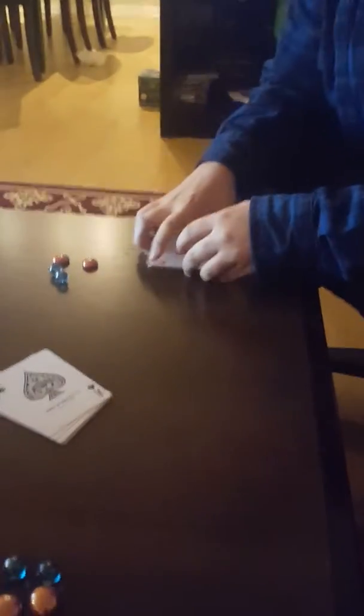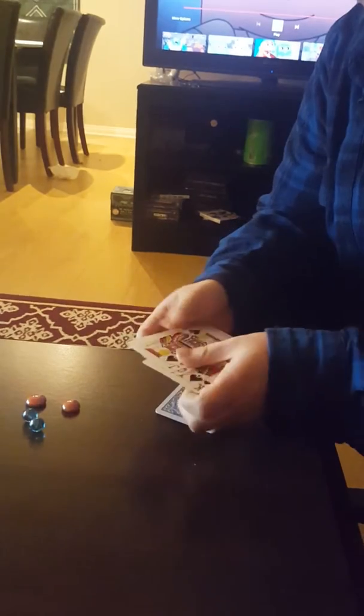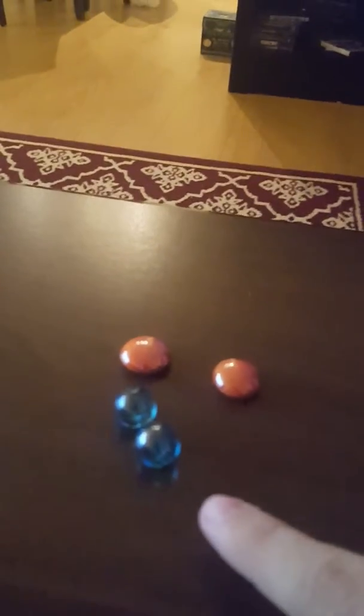Now each of us will shuffle our deck. I am recording, which makes it extremely hard. Then place it down when you're done. Can you shuffle the fate deck as well? Each person has two marbles and two flat marbles. The flat marbles are your health and the blue marbles are your shield. The deck of fate will be placed right here. To decide who goes first, we'll roll a dice and whoever gets higher goes first.